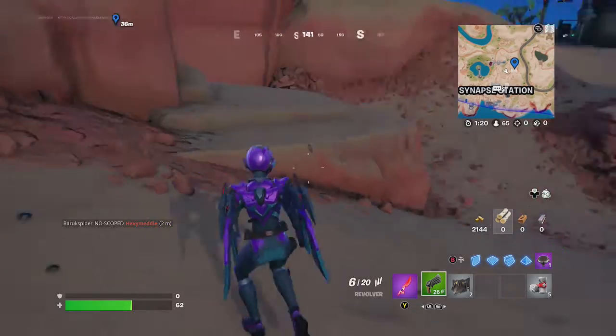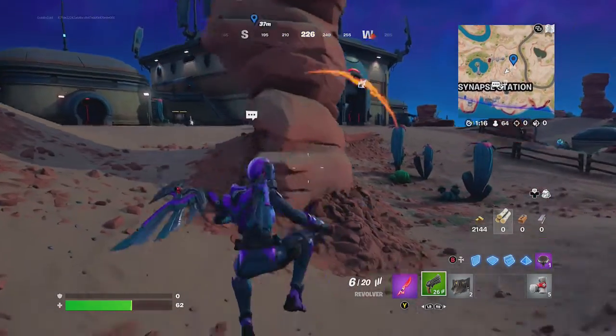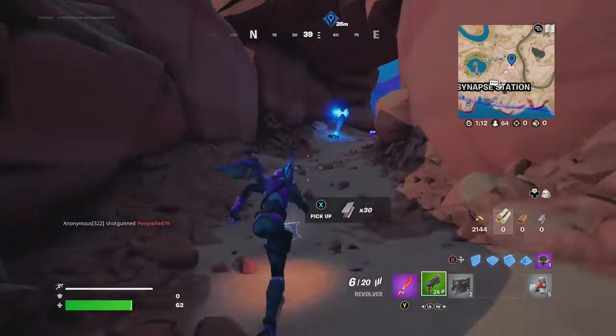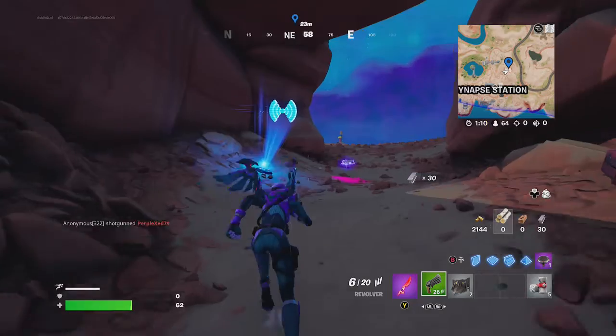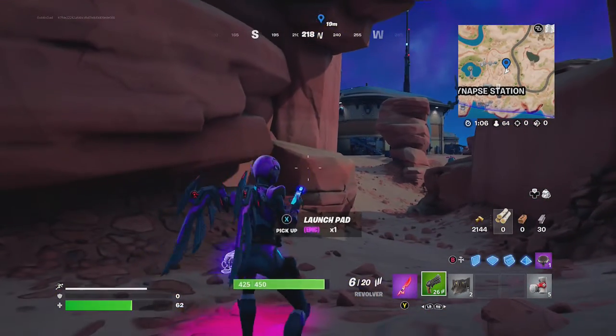Hey friends, thanks for joining us here today. Today's BattleGrip is going to show you how to establish a device up at 7 Alpost 1 or Synapse Station. Go to the little cavern where you picked up the disguise and just run across it. That's all there is to this video.